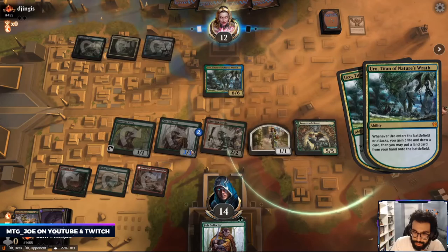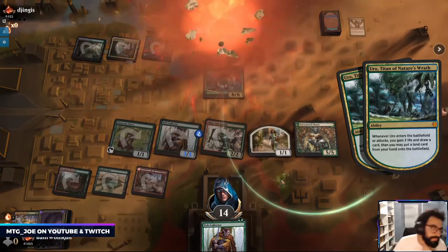I have him on dead on board next turn — I have two one-drops. Twelve, that's eight, nine, ten, eleven, twelve. Got him.